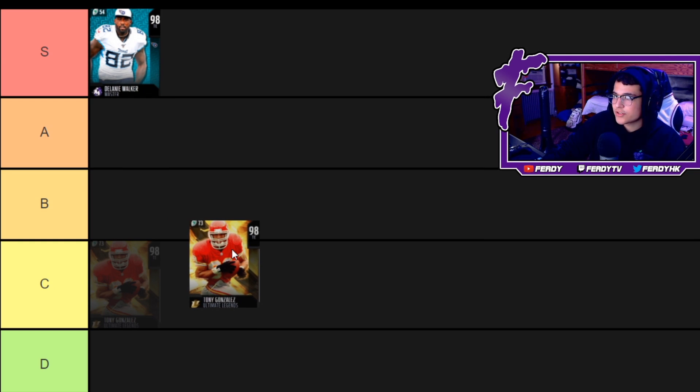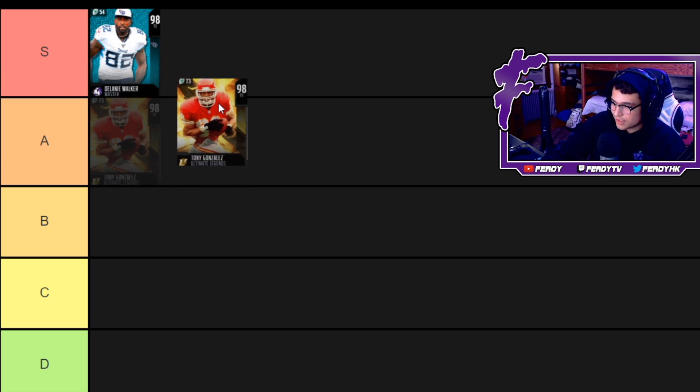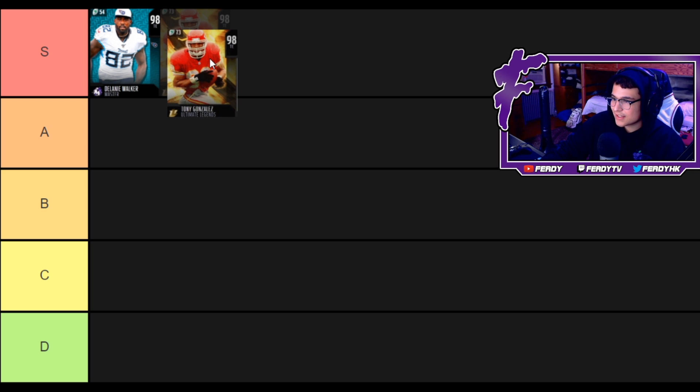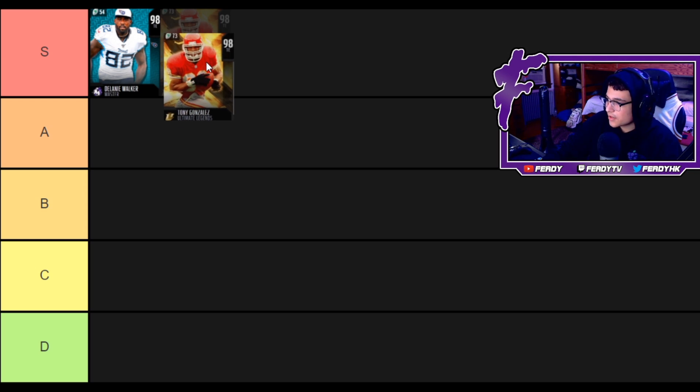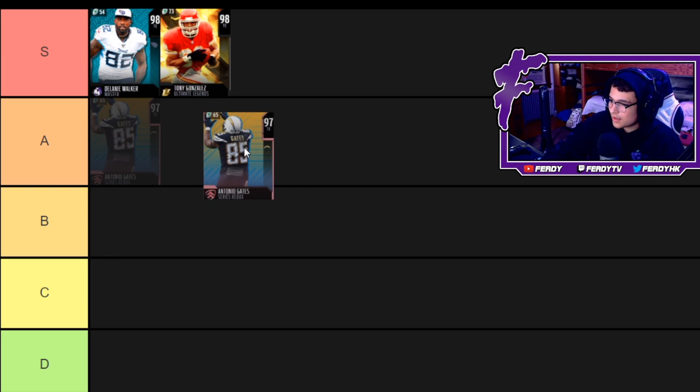We got Tony Gonzalez — 89 speed, 91 acceleration, 96 jump. To me he's the best receiving tight end in the game — he's 6'5. If you throw Matchup Nightmare on this card, or really on any of these tight end cards, they're gonna go crazy. Matchup Nightmare is one of the most overpowered abilities in the game and no one really uses it, so if you haven't tried it yet I would definitely test it out. This card is all-around glitchy — he's also S-tier.